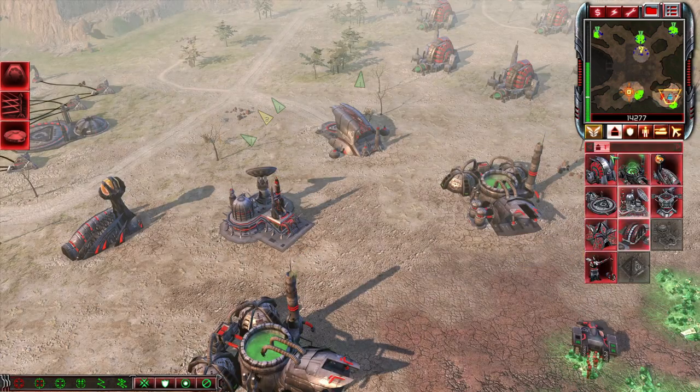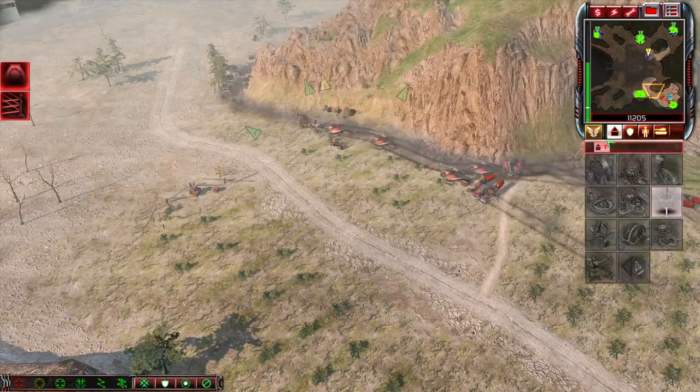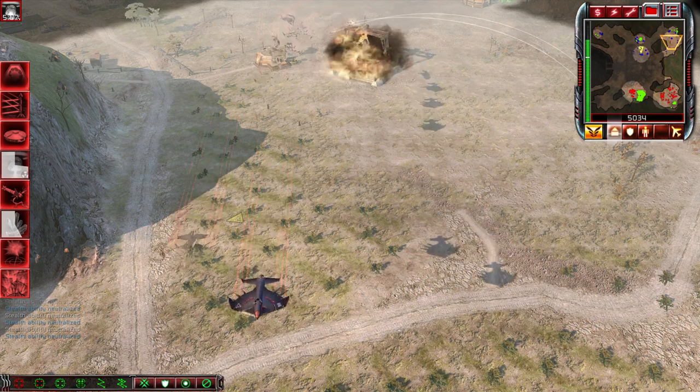Now get the quad turrets upgrade, then build the tech lab. Next, build the airfield to train vertigo bombers to take out the war factory near the top of the map.